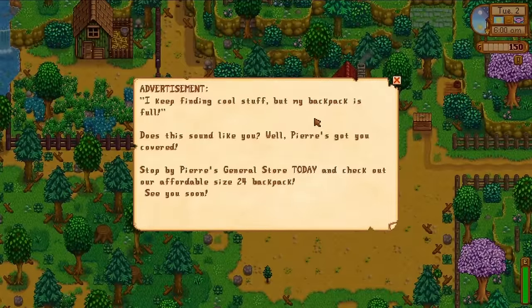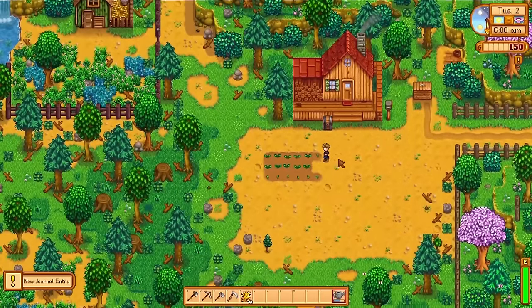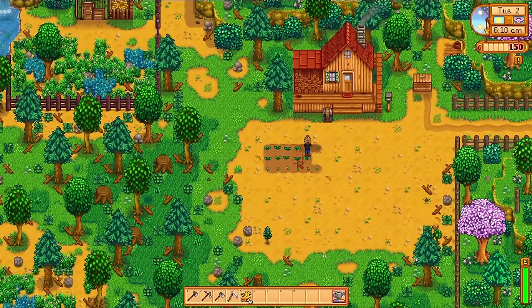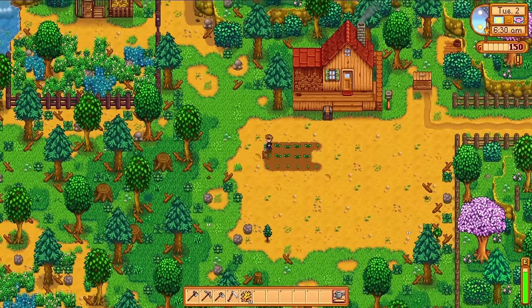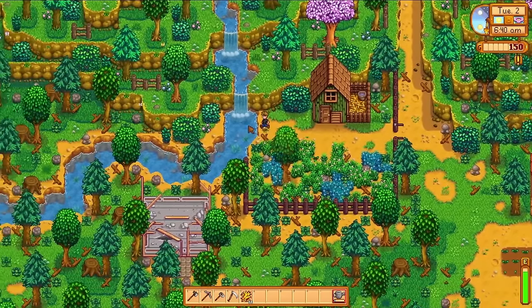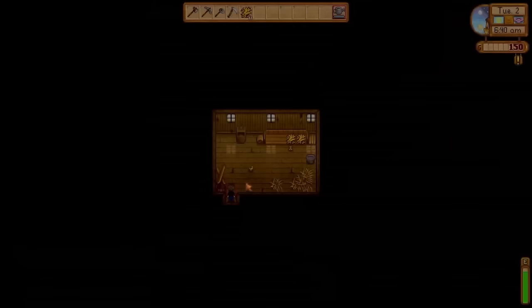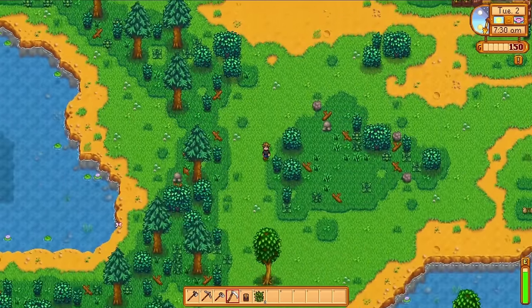One thing I love about this game is that it really encourages establishing a few routines. We leave the house and there's a little bit of mail in our box from Willy — he's the resident fisherman inviting us down to the beach so he can teach us what that's all about. This is pretty much the morning routine from now on: I water my crops, I interact with my chickens, and then we start the day. Heading south and checking my screenshot, there's a bountiful amount of spring onions available.